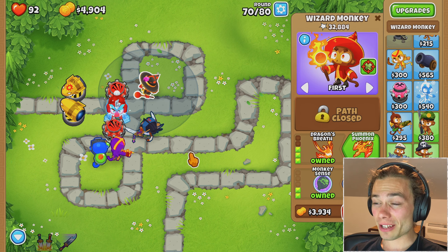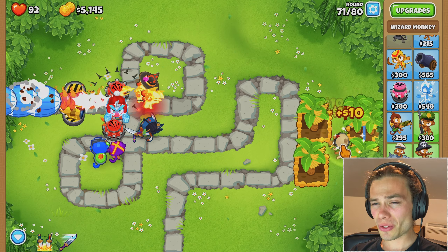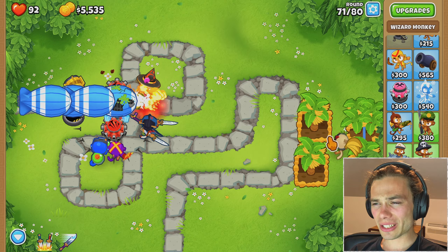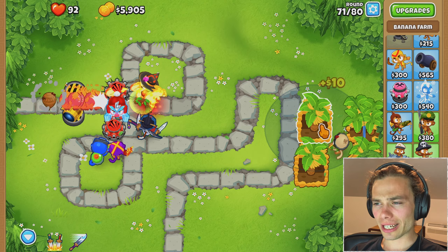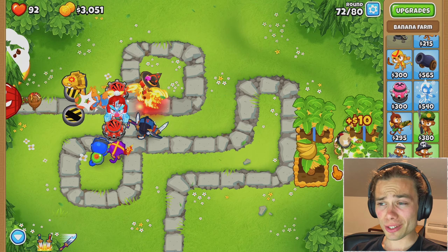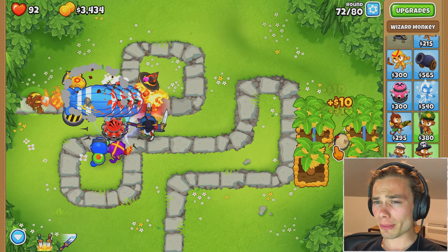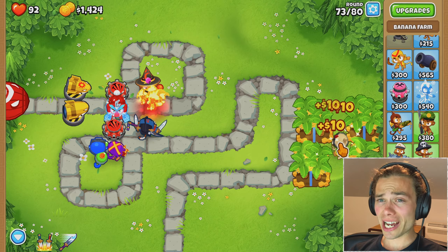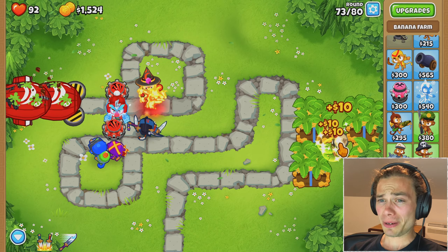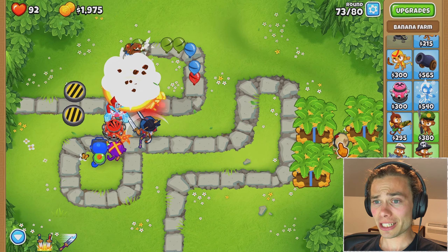Summon Phoenix would definitely be good to have. I can't remember what this round is — I don't think it's too bad. That's a lot of things though. I'm just going to grab Banana Plantation — I'm making enough money, I can almost afford another one as well, but I think I will just have to save up for Summon Phoenix. I'm actually making some decent money now, which feels weird. I'm just going to buy another Banana Plantation, but I'm definitely pushing the envelope and I definitely need to get something to attack these balloons.